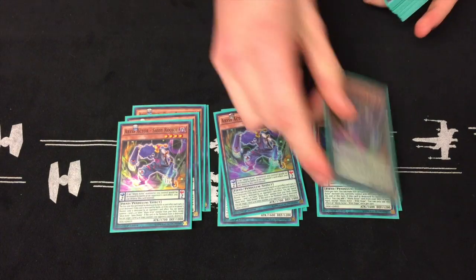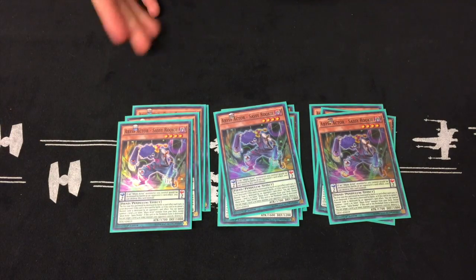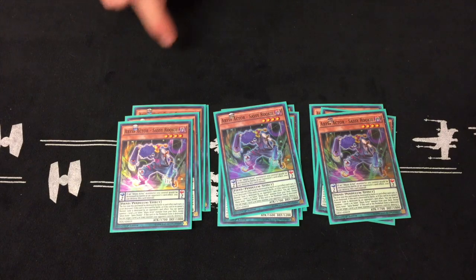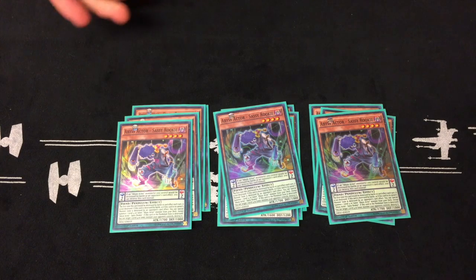Next up is three of the Abyss Actor Rookie. This is basically a good card to sit on for a little while because if he's tried to be destroyed, he doesn't get destroyed for at least one turn. So you can sit on him in defense position — he doesn't get destroyed by battle or by card effect. If he's destroyed in the pendulum zone, you can search, and his effect in the pendulum zone is that if another Abyss Actor is targeted, he can be destroyed instead.